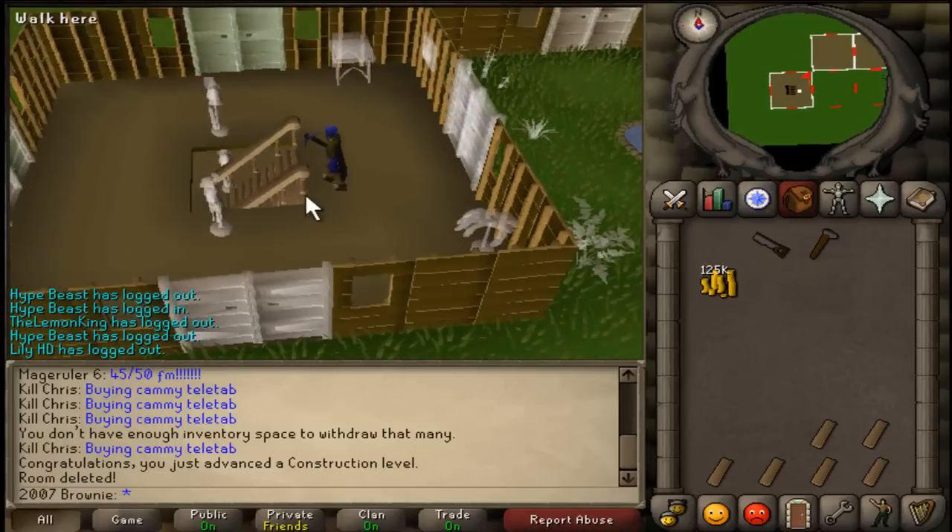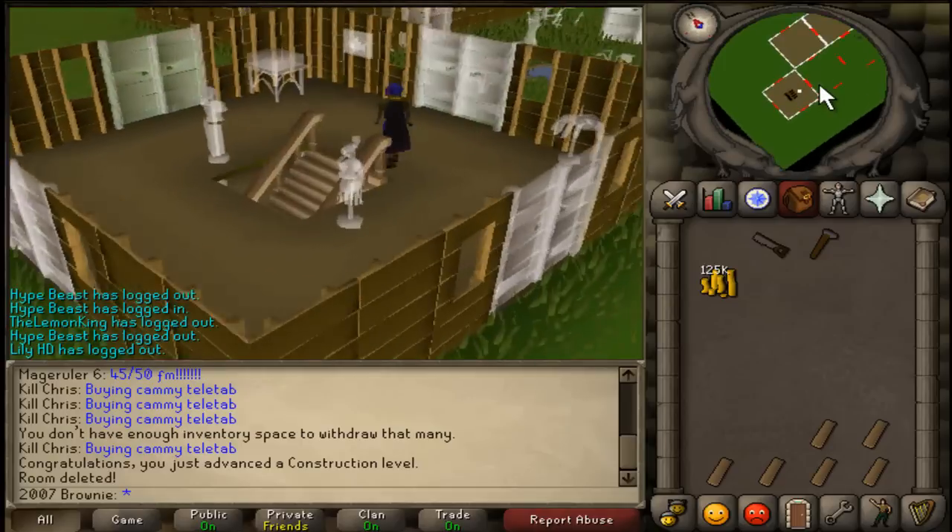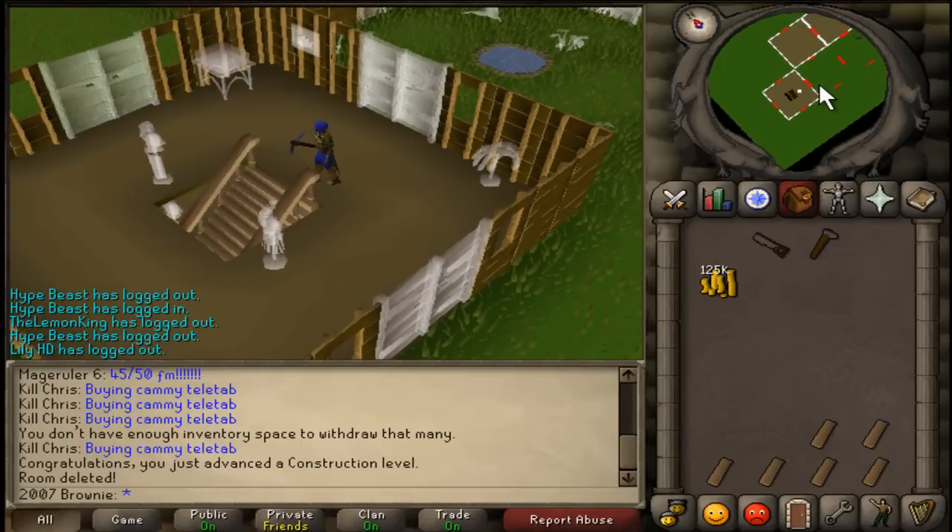Yeah, what's the worst — why the hell is there grass down there? Oh well, I built the two rooms. I'm probably now going to go and get the servants.